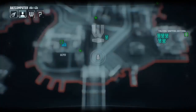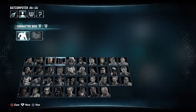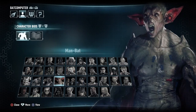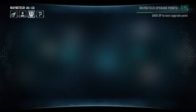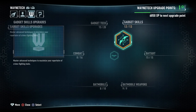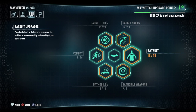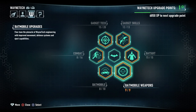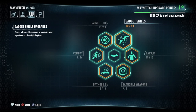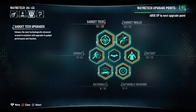As well as the map, you get the character bios for all of the characters, which is also pretty cool. You also get character upgrades as usual — these include gadget skills, the Batsuit, Batmobile, Batmobile weapons, Batmobile combat, gadget tech, and gadget skills. You can upgrade all of that.